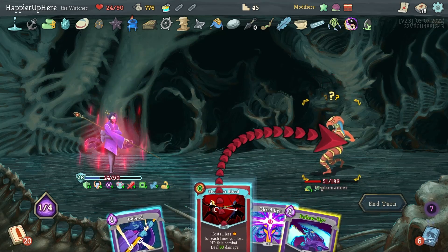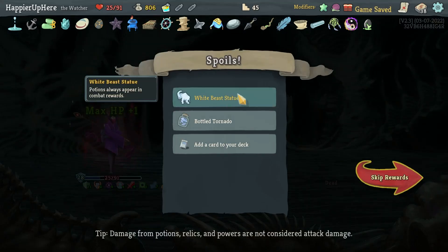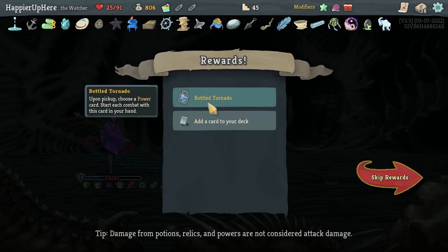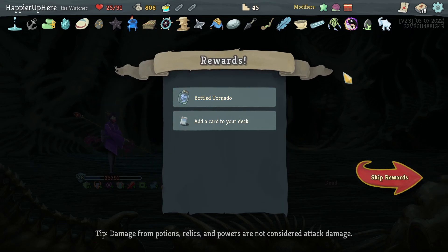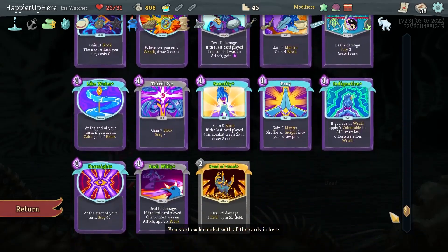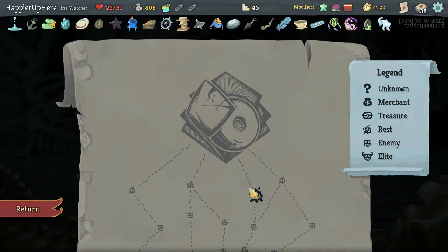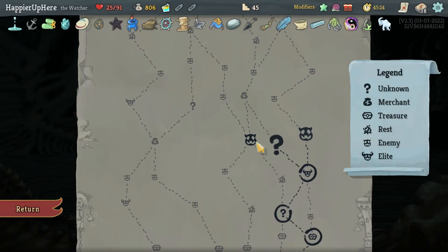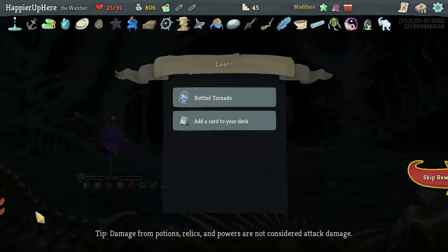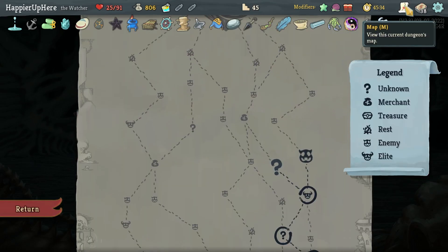We got White Beast Statue — potions always appear in combat rewards. Before taking a Bottle Tornado, I won't take any of these. Bottled Tornado picks up a Power — Rushdown or Foresight would start in your hand. Against the Collector I have to defend against 20 right off the bat — it would be nice to have Foresight but it'll make it harder to defend. I have another elite but I only need two more relics, almost guaranteed from the shop. Let's skip these two.